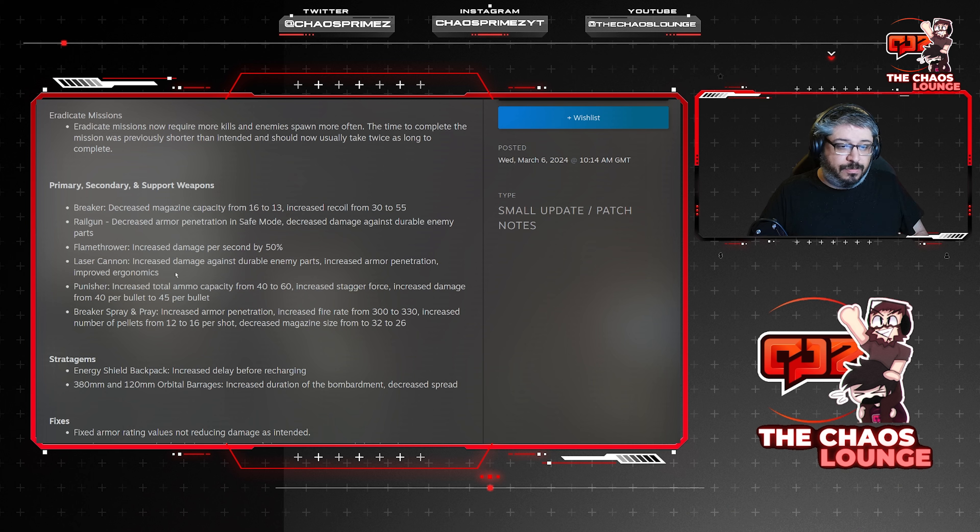The Railgun has decreased armor penetration in safe mode and decreased damage against durable enemy parts — again, a nerf. The Flamethrower has had its damage per second increased by 50%, which is a nice buff. The Laser Cannon has increased damage against durable enemy parts, increased armor penetration, and improved ergonomics — when I used it last it was pretty much a waste of space, so hopefully this will make it viable. The Punisher has increased total ammo capacity from 40 to 60, increased stagger force, and damage increased from 40 to 45 per bullet.